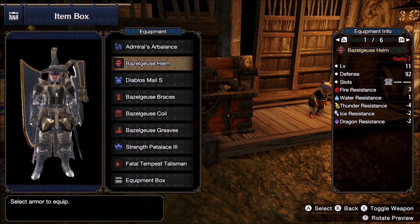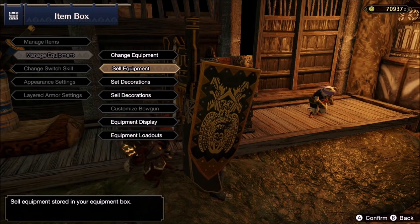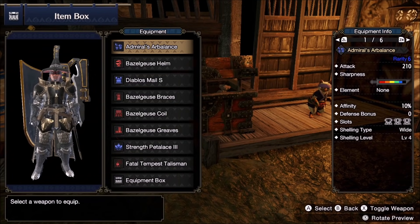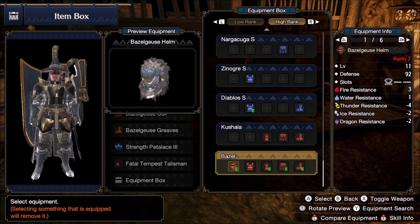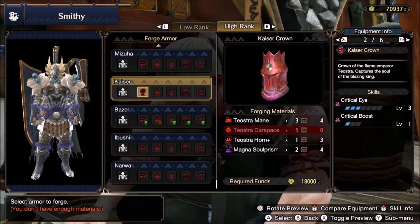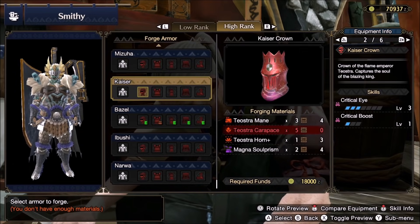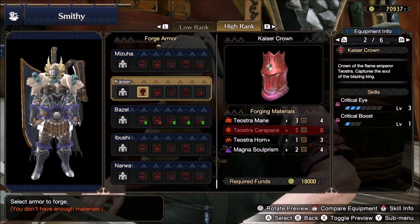Headgear. Bagel Helm is not clearly the best option here — it only gives you Artillery 1, Guard 1 and one level 2 slot. Its effective skill value is only 3, and if you're okay with Guard 1, its effective value is just 2. There are lots of better or equal options. The prime highlight is Kaiser Helm: Critical Eye 3 and Critical Boost 1 by itself. When paired with Weakness Exploit 3, you get 65% affinity and plus 5% critical damage. You can perfectly go for Critical Boost 3 with that affinity and it will be as good as going for more affinity.